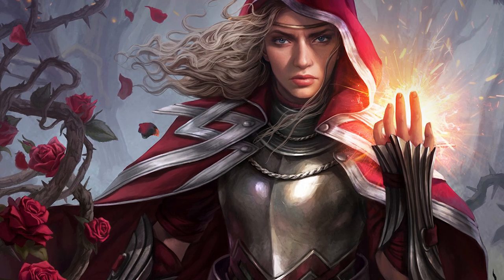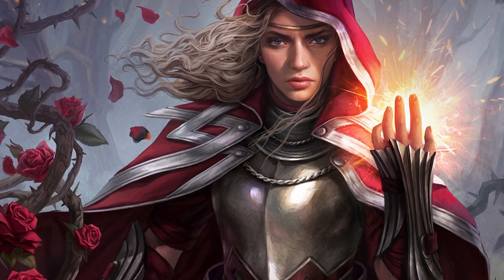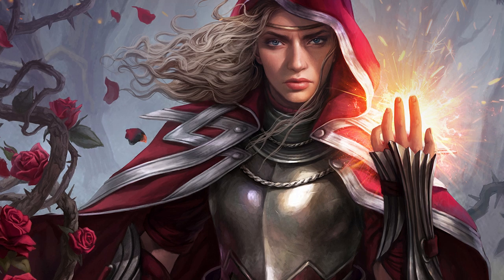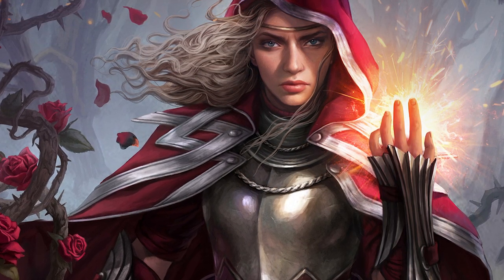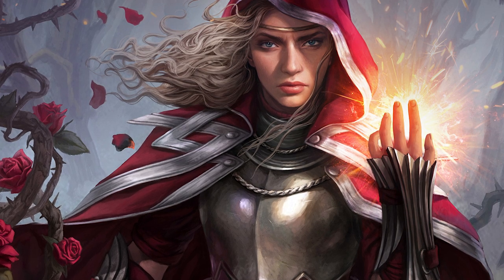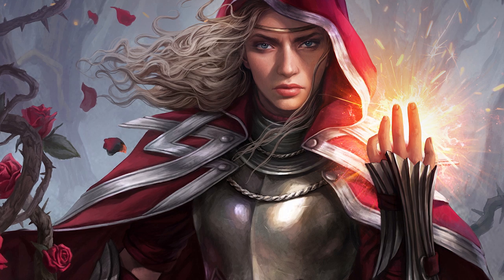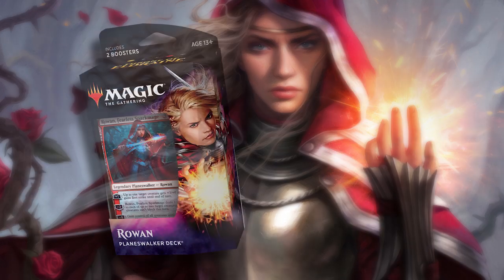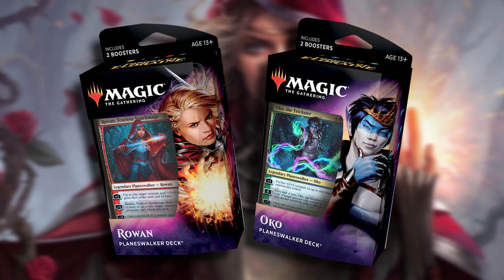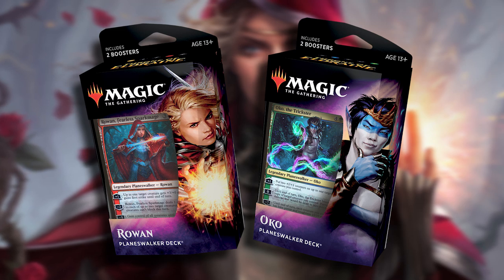Hey folks, edit from Brain Pulp TV. As of this recording, the pre-release weekend for Throne of Eldraine, the newest expansion from Magic: The Gathering, is well underway. As is the case with all pre-release weekends, the new planeswalker decks have been unleashed into the wild and are currently for sale at countless local gaming stores all over the world. This time around, the new decks up for offer are the white-red Rowan Fearless Spark Mage deck as well as Oko the Trickster's blue-green deck.